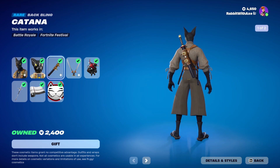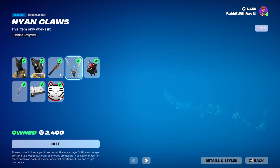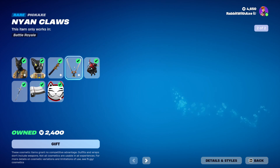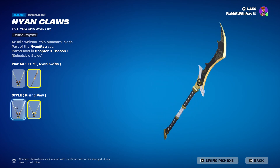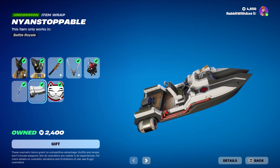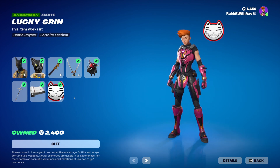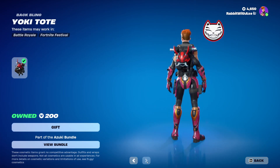The Katana back bling has its alternate colour scheme to make it white. And the claws, which I believe have the same matching style to make them white — but there's also the Nyan Swipe edit style. The Yoki Tote back bling, Three Claw pickaxe, Nyan Stoppable item wrap, and the Lucky Grin emote, which is animated. You can get those separately if you wish, except for the emote.